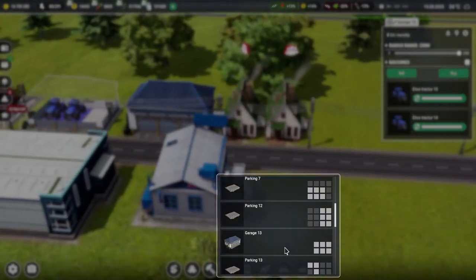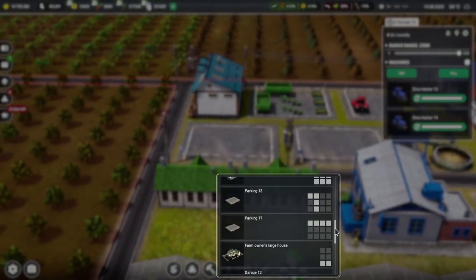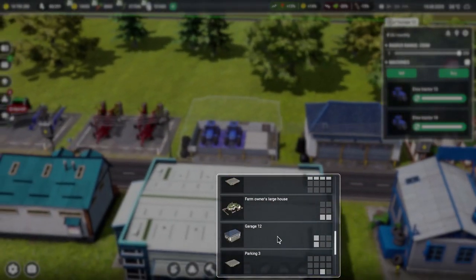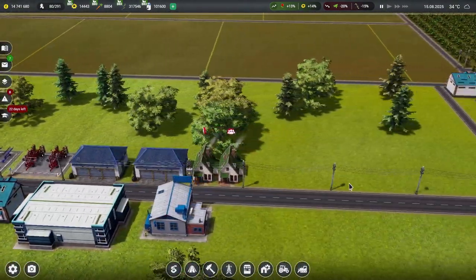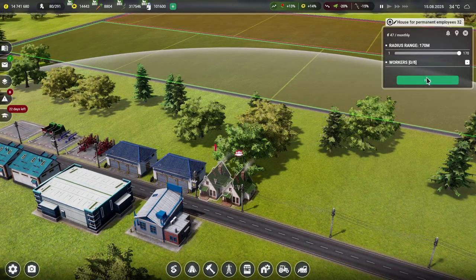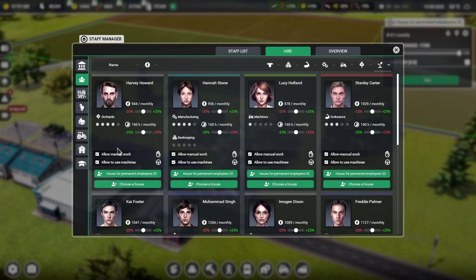Which garage was it — Garage 12? It goes in size order, which is very baffling. So we've got three tractors in. Now I think we will get some workers in — let's get people that are good at working with plants because that's what we want. Nobody at all? We're running a farm and we've got nobody that can work with plants — that seems a bit of an oversight in our recruitment procedures.